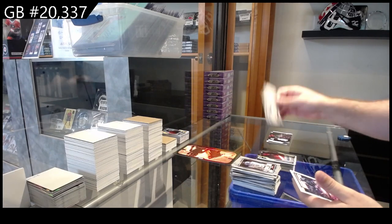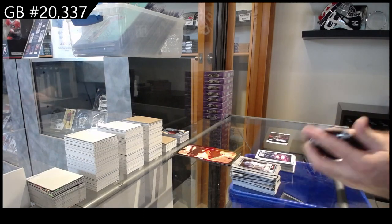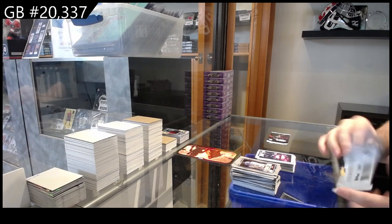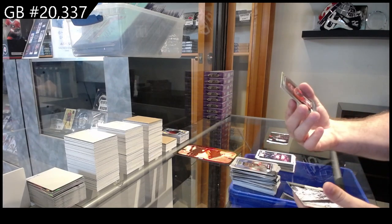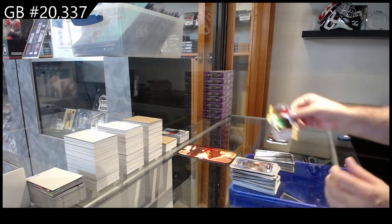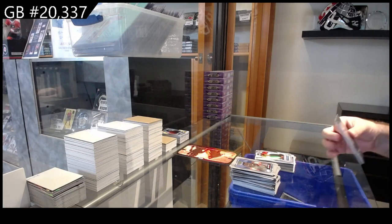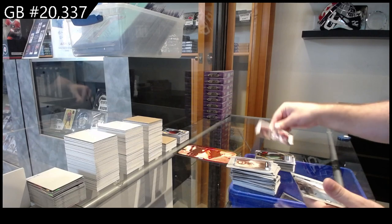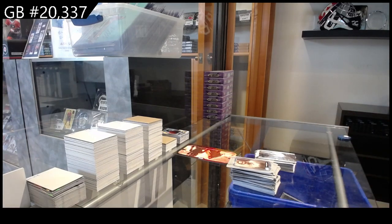Sideways of Mandalore and a Darth Vader cover art. We've got a rainbow of Numb, Death Star, and a Luke Skywalker die cut, and we finish off with a clashes of Tano and Elsbeth and a Dagobah.